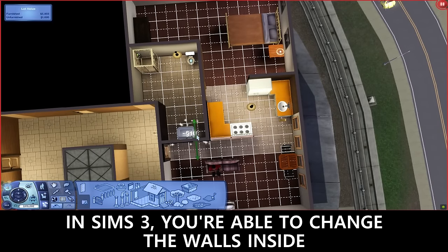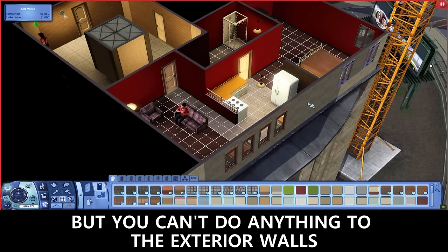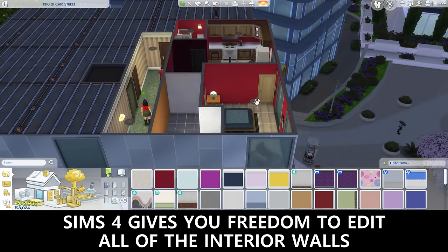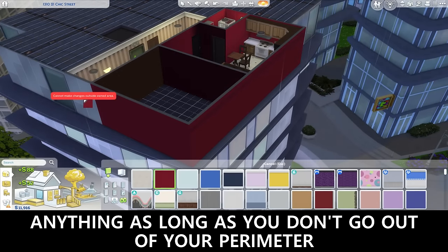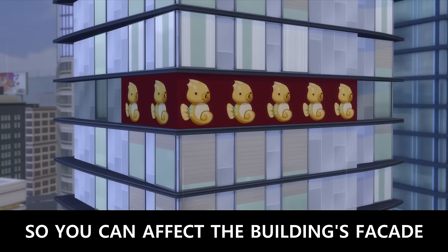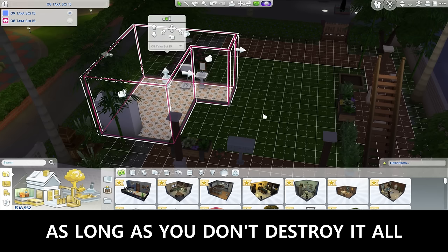In Sims 3, you can change the walls inside and you have total freedom inside of your apartment, but you can't do anything to the exterior walls — you can't even move the windows. Sims 4 gives you freedom to edit all of the interior walls. You can do anything as long as you don't go out of your perimeter, and this includes the exterior walls, so you can affect the building's facade. You can basically rebuild the whole place, as long as you don't actually destroy it all.